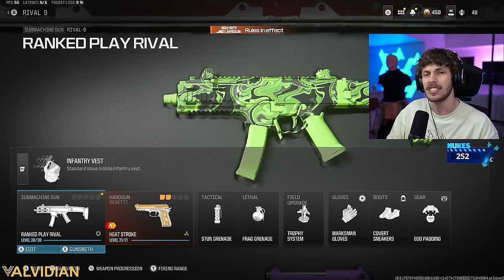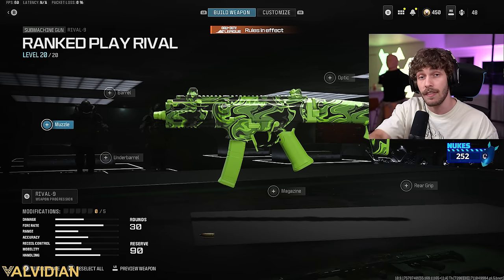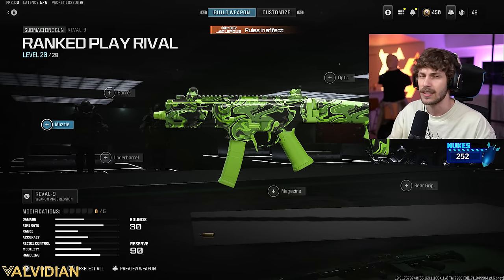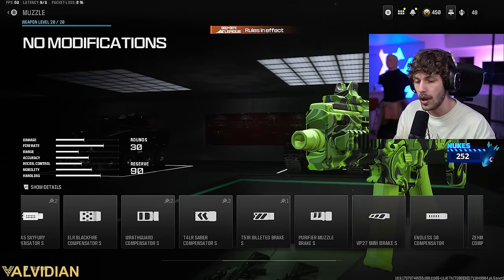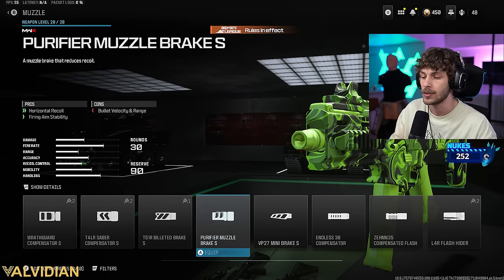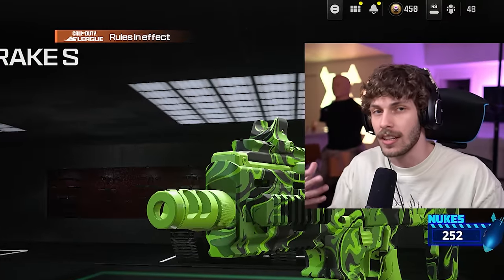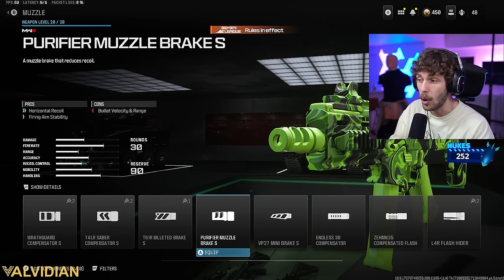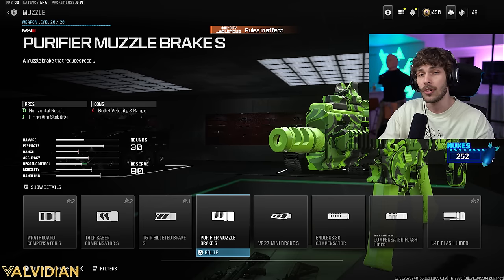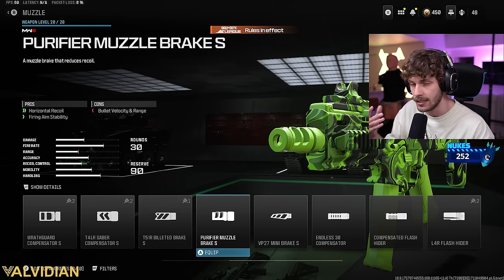For the Rival 9, this setup is going to be pretty similar to the other ones you guys are probably rocking. I will give you a variation if you aren't that good at the game since the pro one might be a little bit difficult to use. For the muzzle, we are going to be adding the Purifier Muzzle Break. We are going to be losing a lot of damage range, which is a little annoying, but the Rival 9 already has basically no damage range so you won't notice it, but you will notice how you get so much horizontal recoil control, making the gun very easy to use.